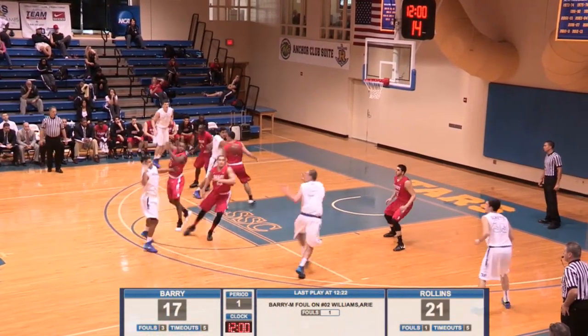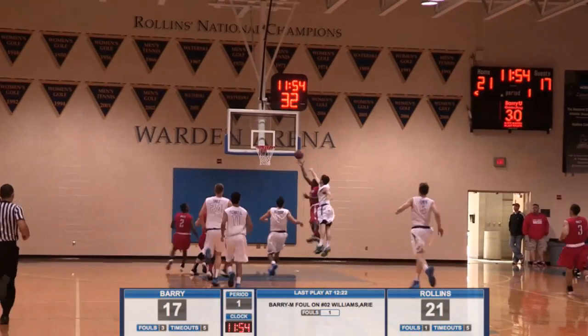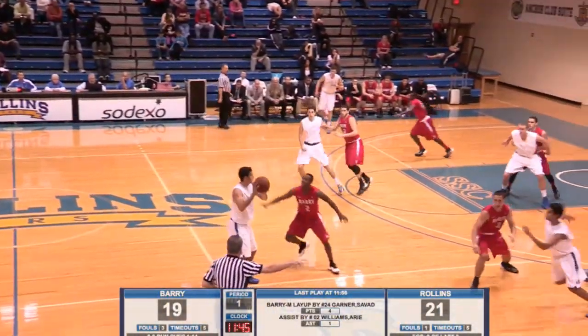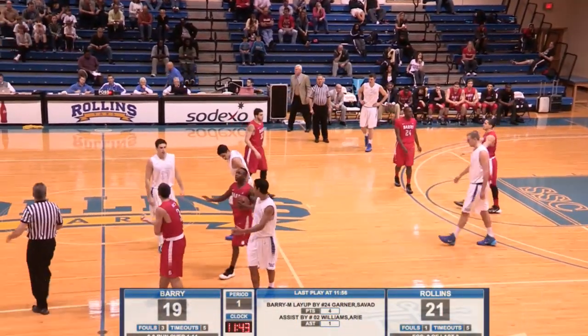Feral left-handed dribble, looking inside, gives it to Uli — and Uli has it stolen away by Gonzalez. Here comes a two-on-one, and a nice pass. Driving is Garner and he scores. Well, I tell you, Barry's got the tempo their way — and if you turn it over, it's a jailbreak going the other way. Here's Feral, and we're going to have a foul on Ferales. Ferales is complaining about it.